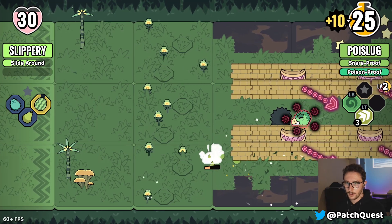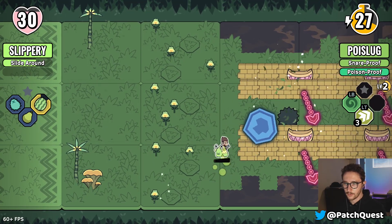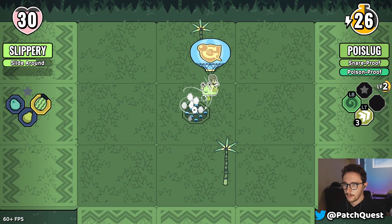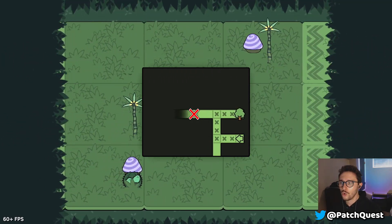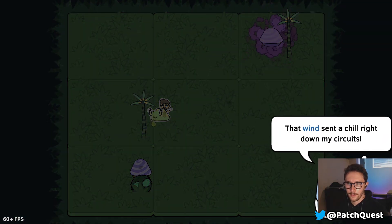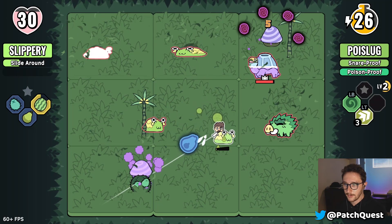Let's get this guy too for good measure — let's rid this place of all evil. Well, not that they're evil, but you know. Let's fast travel a little bit. Uh-oh — monsters grow stronger! That sent a chill down my spine.